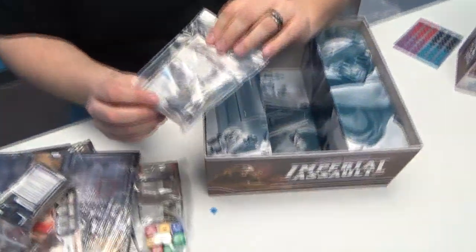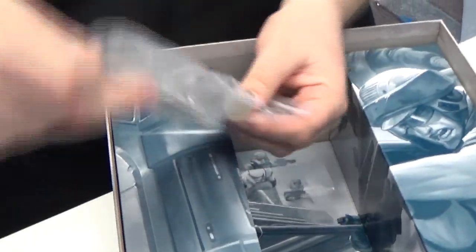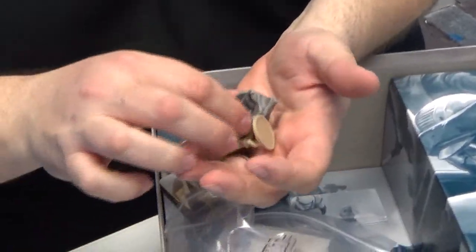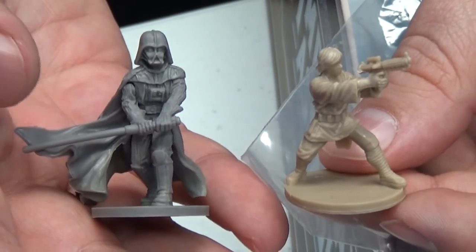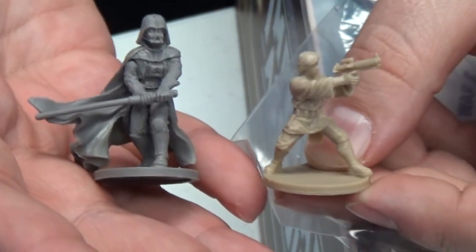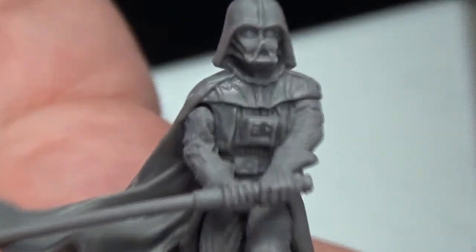We've got Darth Vader and Luke Skywalker, just coming in this little baggie. The planned expansion packs will come in more blister-pack-style packaging. Out of the box, here's Darth Vader and Luke Skywalker. That swirling cloak is nice - the lightsaber rests against part of the cloak's swirl, which prevents it from bending too badly. It's a little slightly bent, but with this quality of plastic, it's easy to bend back by putting it in warm water, bending it into the correct position, then holding it in the freezer for about 30 seconds.